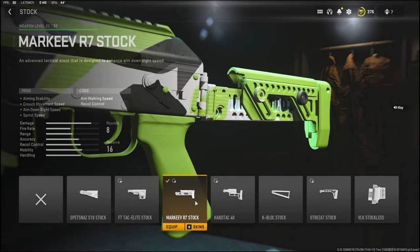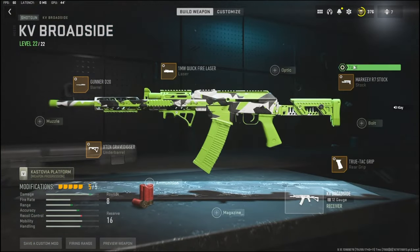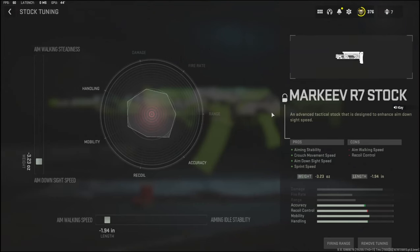Over on the stock I'm using the Marqueeve R7 stock. That adds aiming stability, crouch movement speed, aim down sight speed, and sprint speed. The cons are aim walking speed and recoil control. For the tuning I'm going with negative 3.23 ounces to the weight to add aim down sight speed, and negative 1.94 inches to the length to add aim walking speed.